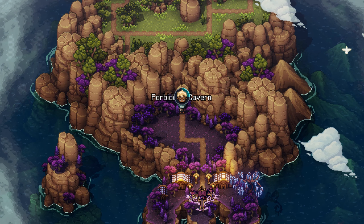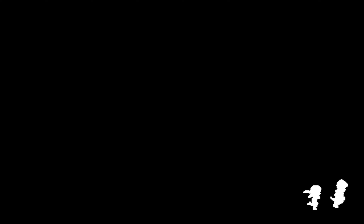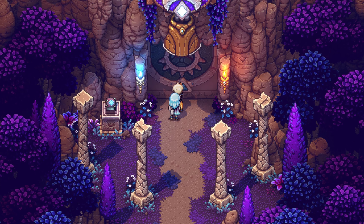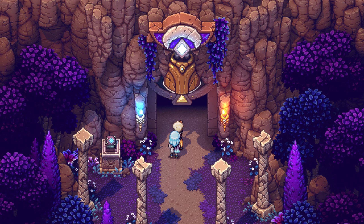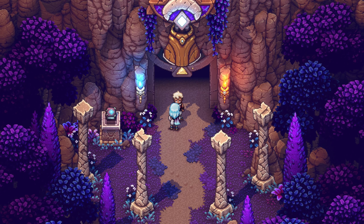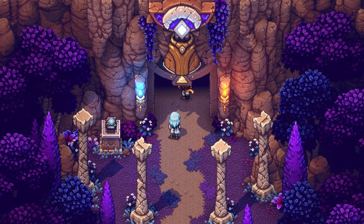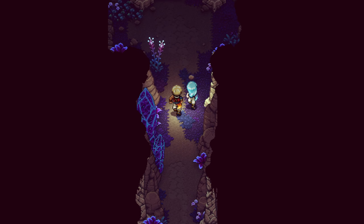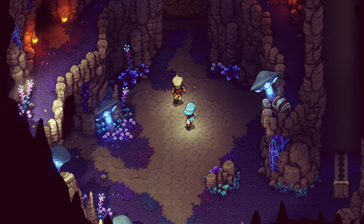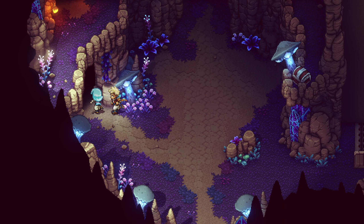Maybe Garl didn't make it - maybe he succumbed to his eye wound. He got an infection. He's going to be in here waiting for us. I'm telling you Garl's going to be in here like, 'Many years ago I came to this cave and lost an eye to these spiky slugs, but now I am ruler of the spiky slugs!' All right, let's see - great cave, nothing. Maybe we have to go in here.